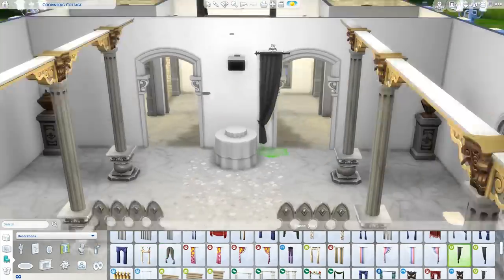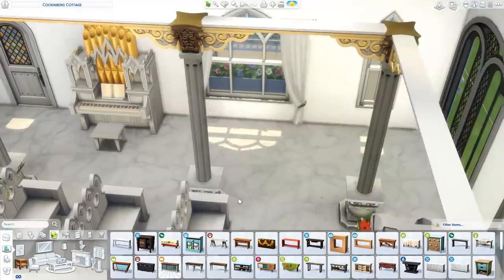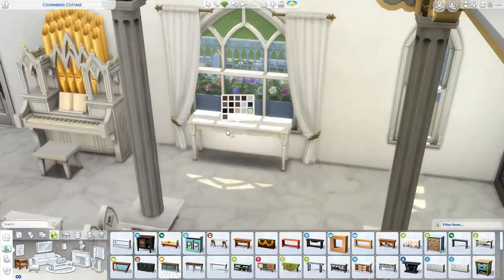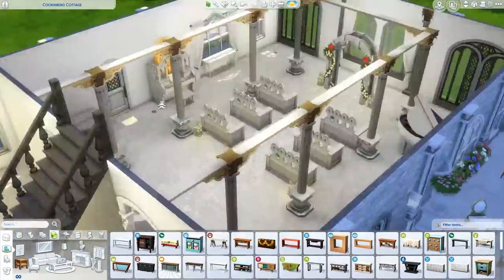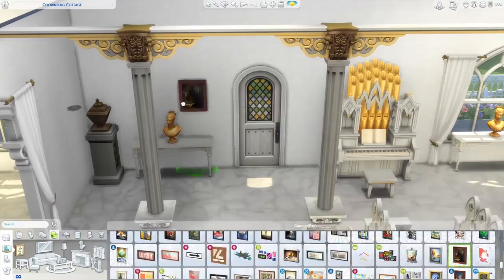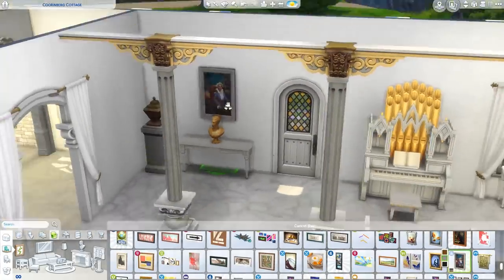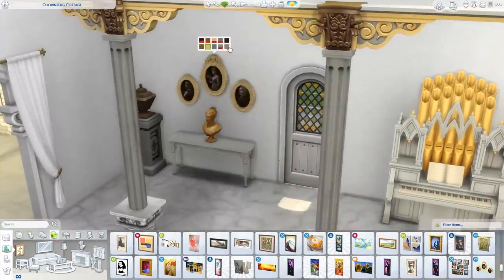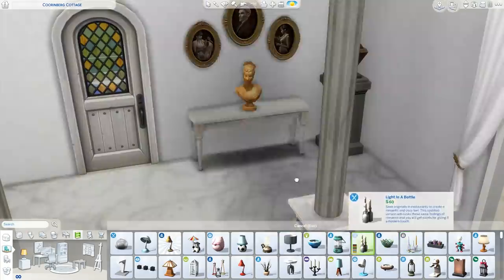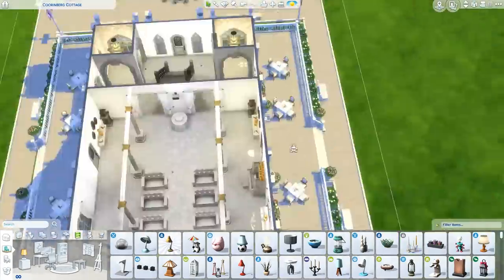I added lanterns and these different column bases — little decorative elements from the statue section — to the bottom of the pillars to add a bit of something. There was a bunch of empty wall space and I really had no idea what to put there, so I ended up placing some side tables with statues, old paintings, and a bunch of candles. I was looking through the catalog for anything to fill that space.